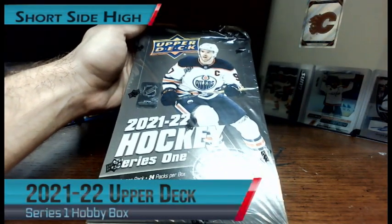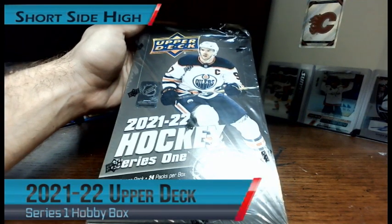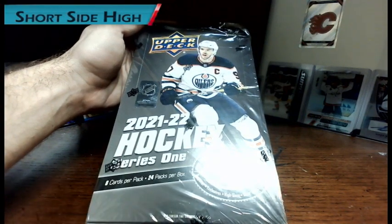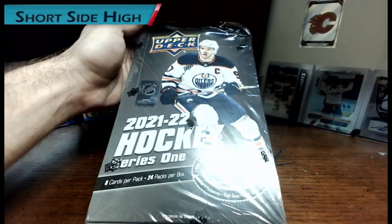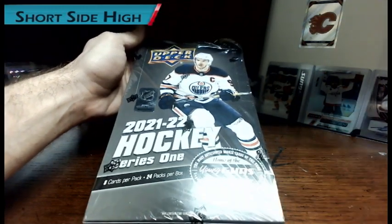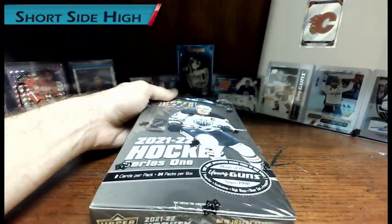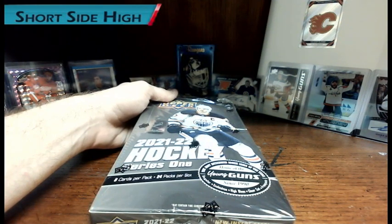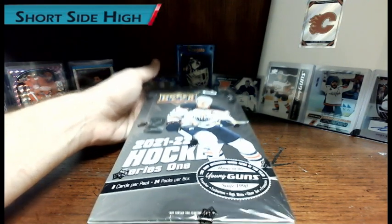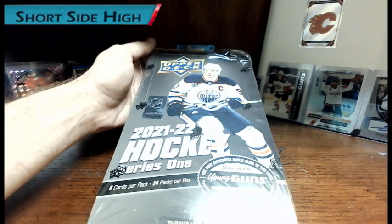We're going to open up this box live right now. I had a box last week that was really good — I got my Zegras Young Guns, an Igor Shesterkin, a couple of Rangers. It was an overall nice box. I got a Hundo P of Connor McDavid — it wasn't the gold version, but it was still a cool card to get.